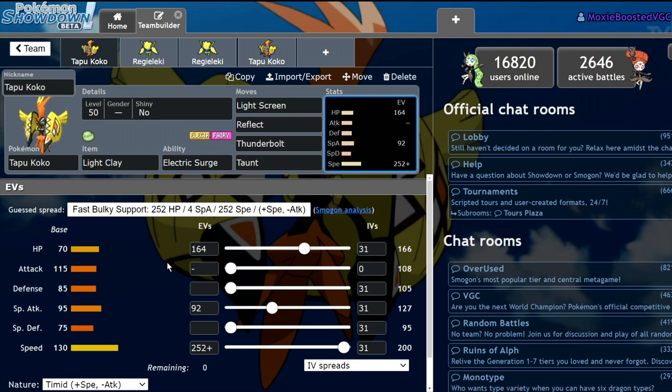So yeah, those are the main points I wanted to bring up. Tell me what you think about Tapu Koko in the comments below. Do you see a reason to use it on your other teams? Will you adjust your teams to try it out? I really appreciate your feedback and all the support lately. If you enjoyed, leave a like, subscribe, turn on notifications, and I'll see you guys in the next one. Bye.